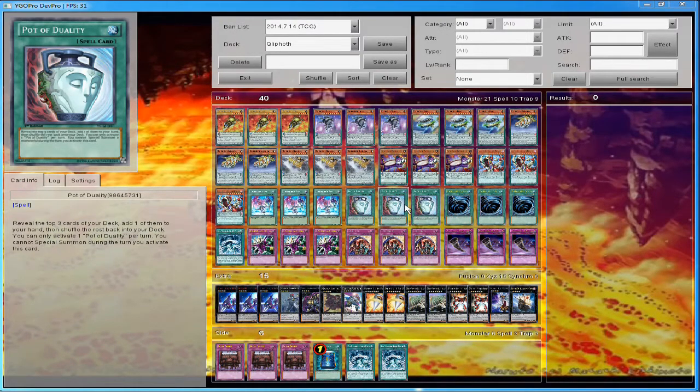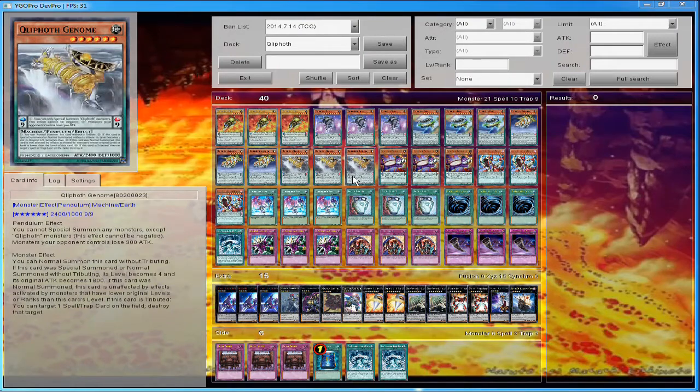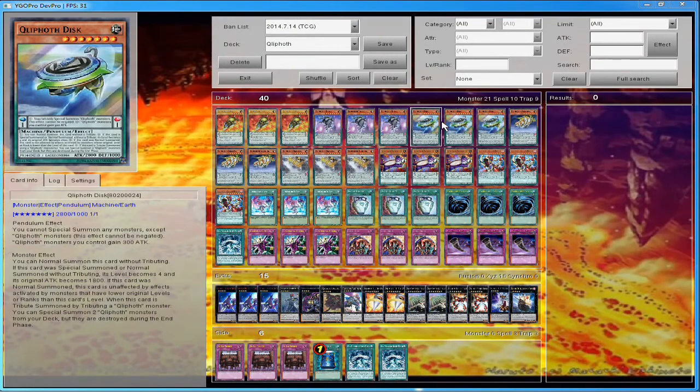Pot of Duality — some people probably think this isn't a good tech, but I like it because it keeps the deck consistent. I don't need to keep special summoning over and over to win. Usually I can just set up my monsters on the field and be comfortable. If I'm having an extremely bad hand, I'll go for Pot of Duality. If I can get one of these guys in the Pendulum Zone, I can decrease my opponent's monster attacks by 300, boost mine, and their effects won't affect my Quiff Pods.